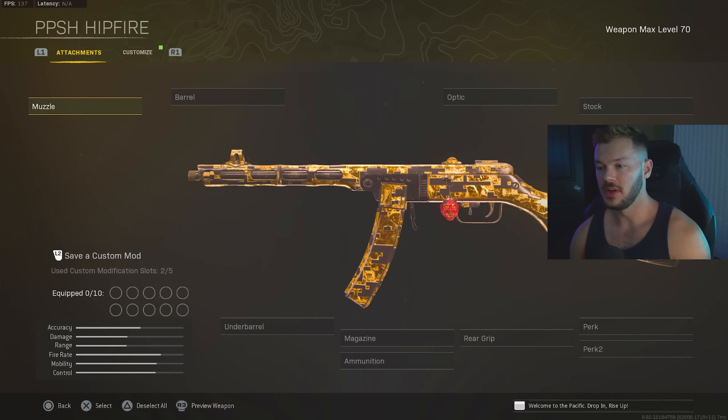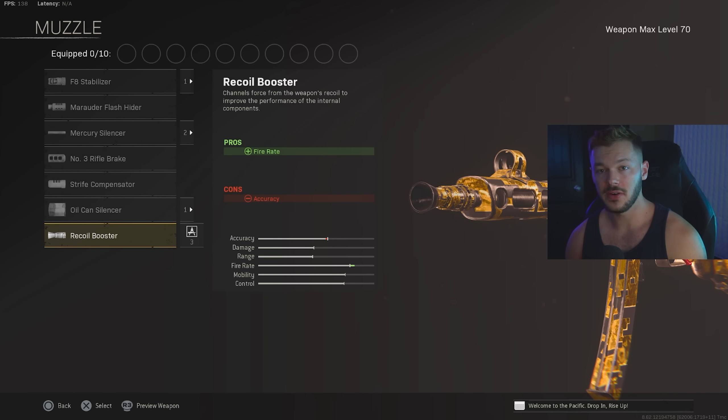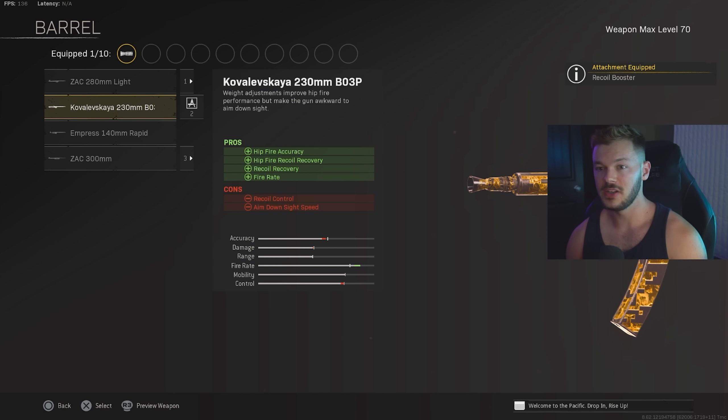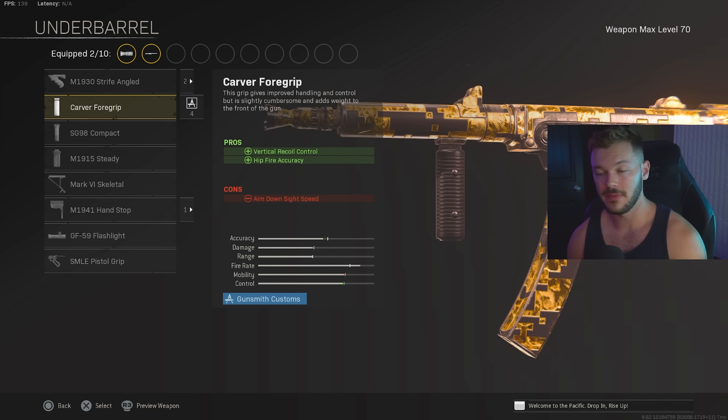Next up I'm going to give you guys a build for the Vanguard PPSH, one of my favorite guns right now. I'm happy this thing got buffed in the Season 5 update. This is more of a hipfire-designated build — my go-to on this gun. I don't really ever run it as a regular SMG. For the muzzle we're going with the Recoil Booster for increased fire rate. In the barrel section we're going with the Colvus Guide 230mm BO3P barrel for increased fire rate, recoil recovery, hipfire recoil recovery, and hipfire accuracy. In the underbarrel we're throwing on the Carver Foregrip for vertical recoil control and hipfire accuracy.